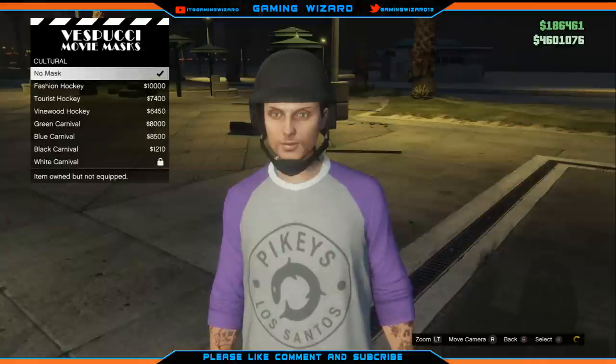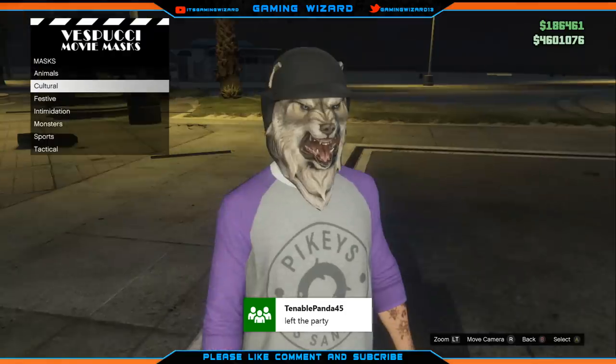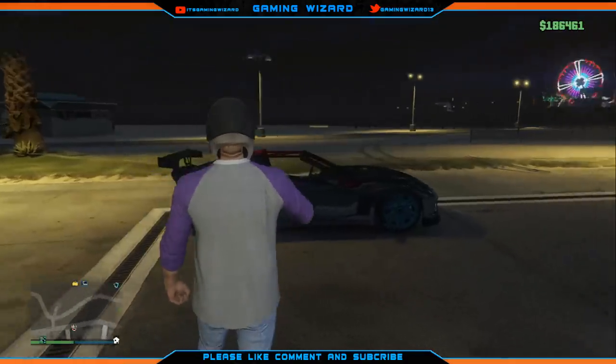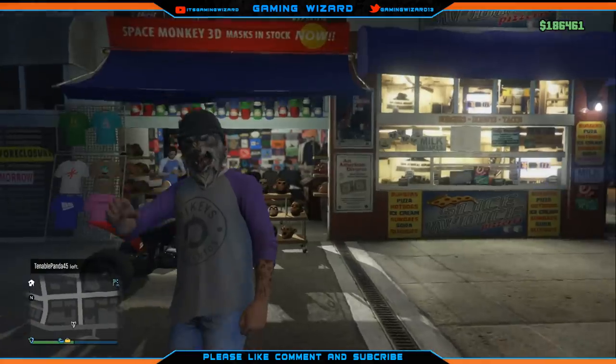Simply back out and quickly go over to a mask and accept it, then click on it. And as you can see on your character, I have got a Wolf mask on a helmet — and this works after patch 1.22.